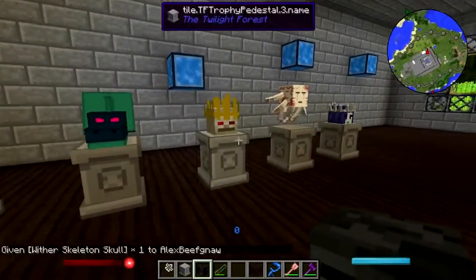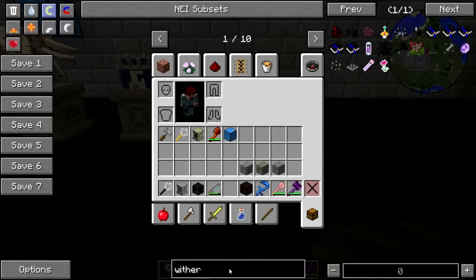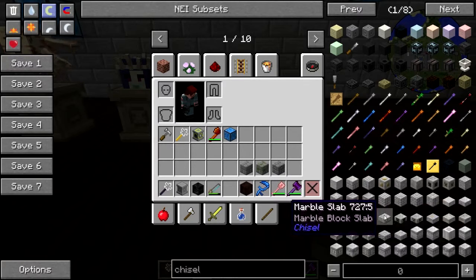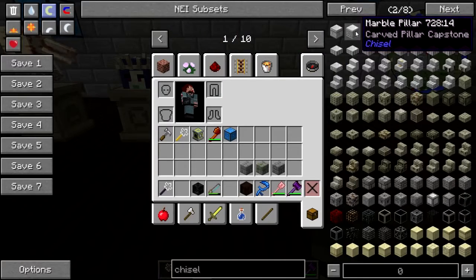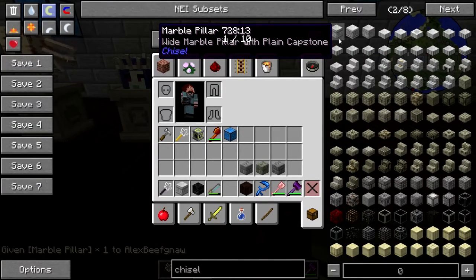That's all the Twilight Forest stuff then. Fine — when all else fails, we use chisel blocks. There is a chisel block that will do the trick I think. Actually, I will knock these pedestals out from under. Marble pillar — let's try that one, let's see how that looks.